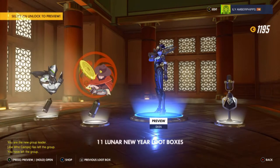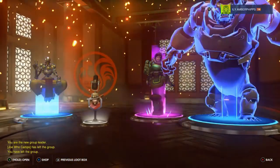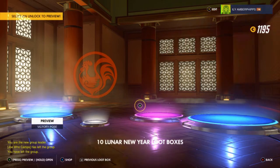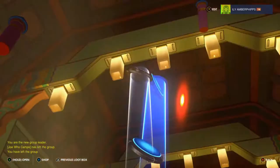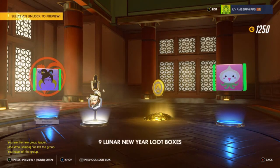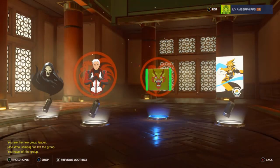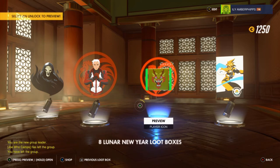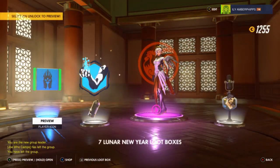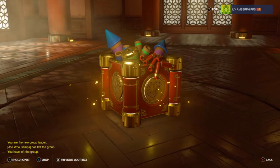There's a skin for Widowmaker — not a bad looking skin. Got a Mei skin and a couple of victory poses. Sometimes I can't tell if they're victory poses or skins for some of the characters. Not a great amount of currency — I need the 150 or higher currencies. Got two or three sprays and a player icon. There's a highlight intro for Mercy. Duplicates aren't worth much, they're not really helping me get there.